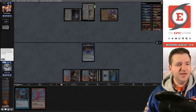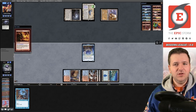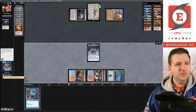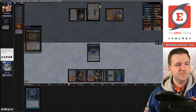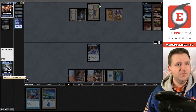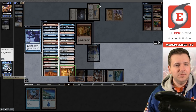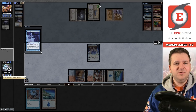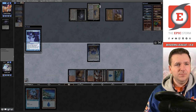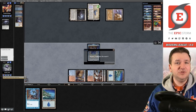They gave us a pair of rituals again. I hold priority and flashback Past in Flames immediately so they can't respond with a Surgical or something. Past in Flames resolves — we cast Manamorphose adding two blue, then all the rituals, Gifts targeting the opponent, Wish, Grapeshot, another Past in Flames and Manamorphose. Opponent concedes. Match one: defeated Eldrazi Tron, one and zero.